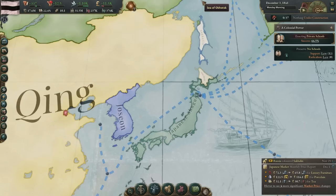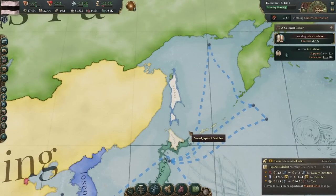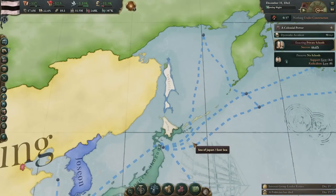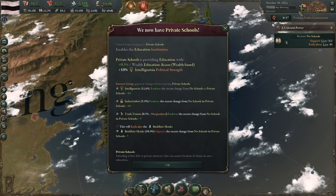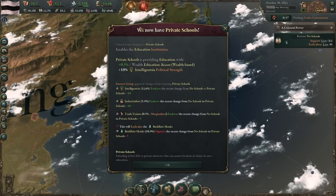Russia just started colonizing Sakhalin. Like I said, some people might say restart because they don't want to deal with Russia here. But let them colonize it — even if they want part of Hokkaido, I don't care. I'm not going to try to race them for Hokkaido. If they want it, they can have it. We'll take it back from them later — it's not hard to beat Russia in a war. And there we go: it took about 10 years, but now we have private schools.